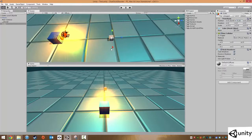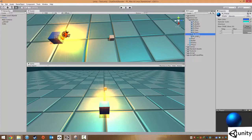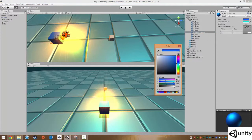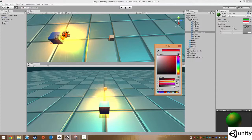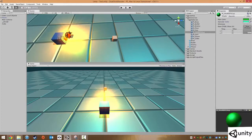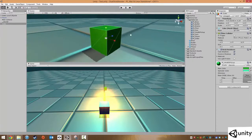We're going to position it so it sits on the floor, typing in minus 0.25 for the Y position. In our Resources and Materials folder we'll duplicate the player material with Ctrl+D and rename it to m_health_pickup. For the color choose something healing - we'll go for green, and under Specular we'll choose green as well. Then drag the health pickup material onto our object.